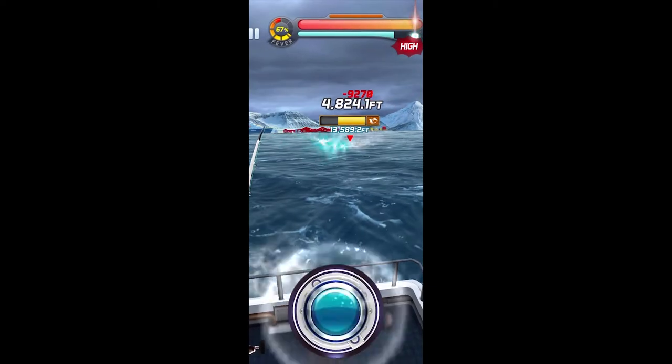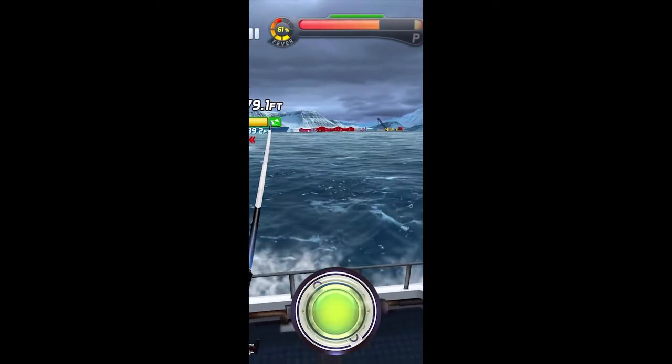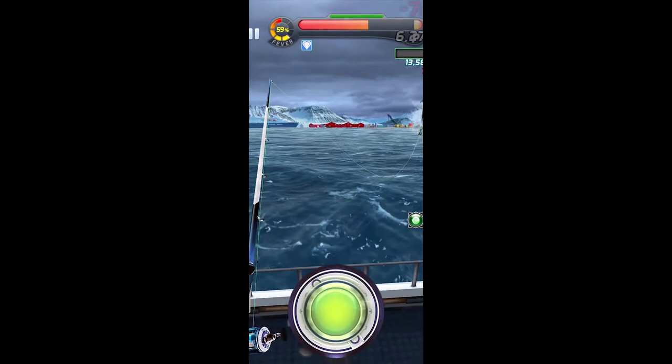If you're ever trying to catch a fish and you notice that you see the word 'miss' on the bottom, this is due to your accuracy not being at a high enough level. So in order to make sure that you can inflict damage on all fish, you want to make sure that your accuracy level is up.